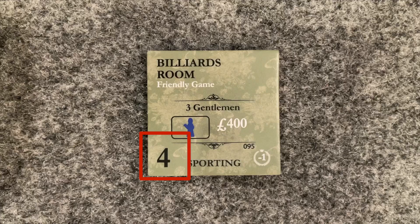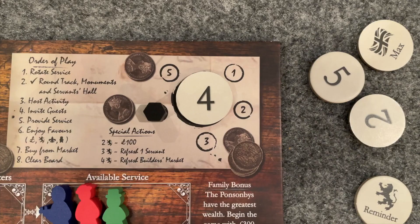This is the activity's prestige rating. You may only take the action on the tile if your reputation level meets or exceeds that number. You can't just go hosting a formal affair if you're not well respected. You can always do your starting activities and any activities with a prestige rating of 1, because 1 is the lowest. You're starting at the lowest.